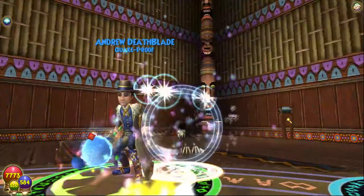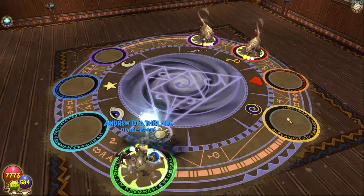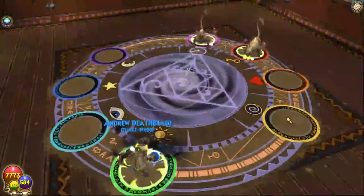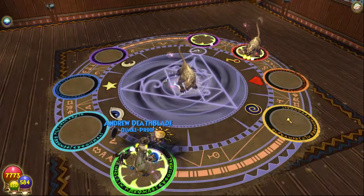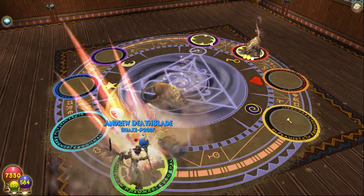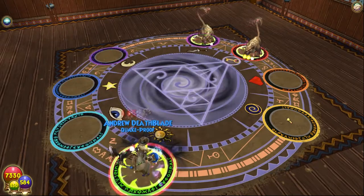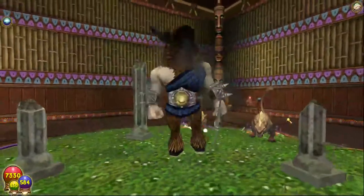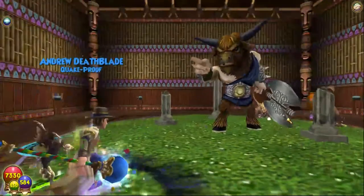We'll just play it and hope that they don't earthquake us — that's how it works, right? You just play it and pretend that they won't earthquake you and then they won't. They're myth and they are just the same as the other Fusa — I assume they have about 4,000 health. Luckily they decided earthquake was not the move here, which is good, I appreciate them for that.